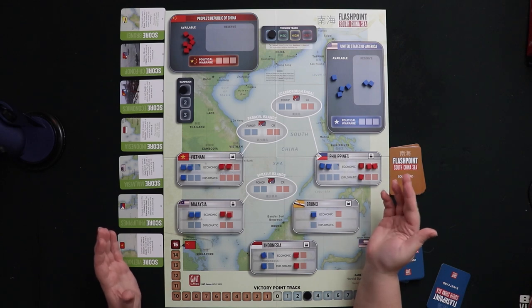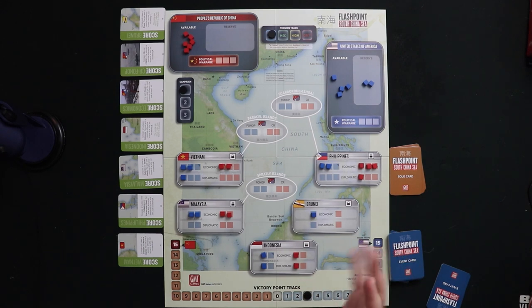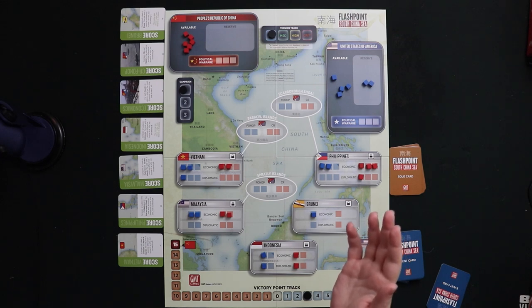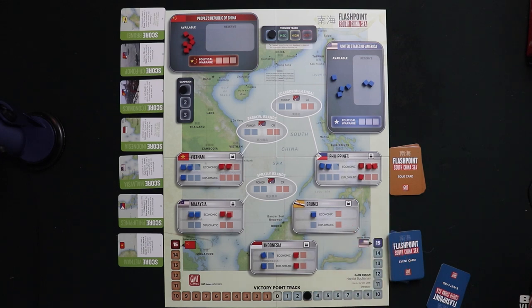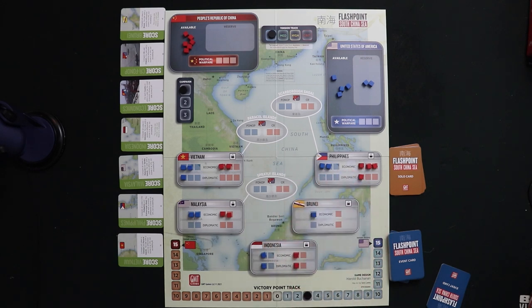You're going to try to score as much as possible, and then all the cards are going to be scored one more time after campaign number three. There's a tension track that represents how actions taken around the South China Sea impact the relationship between China and the United States. It makes some actions more expensive, especially for China, so messing with the tension track is a key part of the game.